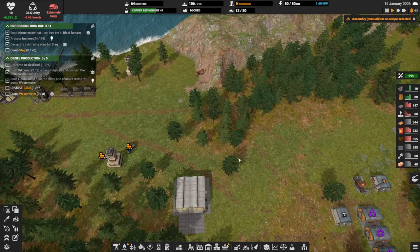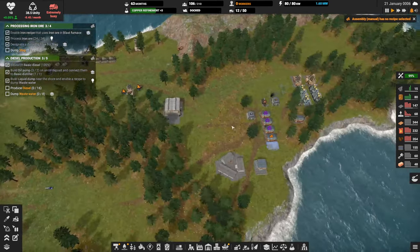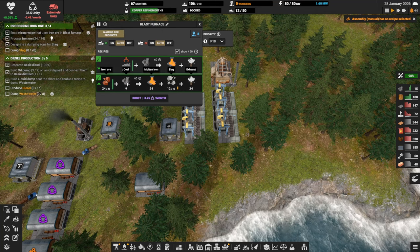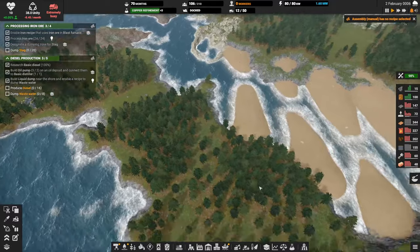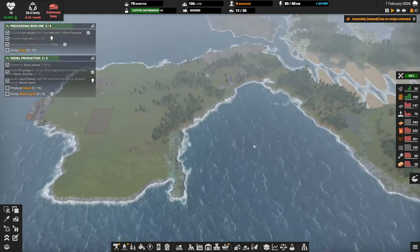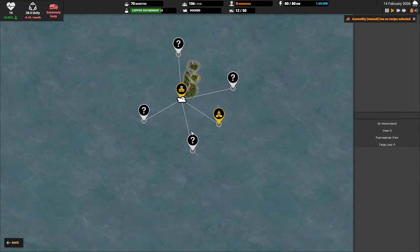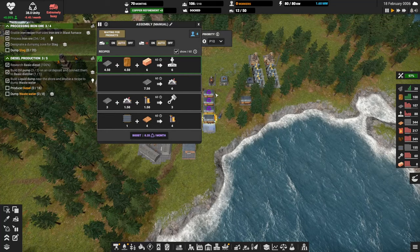Iron trucks are full of iron ore but have nowhere to take it — the incoming inventory is full. Waiting for products: coal. Yeah, coal is a problem. Do we mine it and burn through diesel to deliver it, or get another tree harvester and accelerate clearing these trees? Eventually we're gonna run out of wood and need to replant — the sawmill import option is no longer part of the game from what I understand. Assembly manual has no recipes selected — let's fix that and give it a boost too.